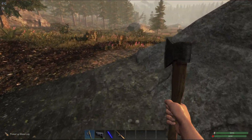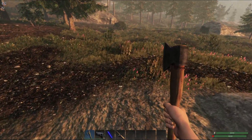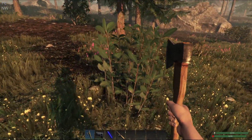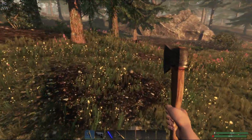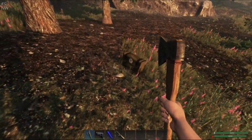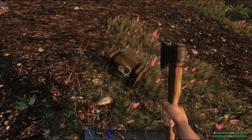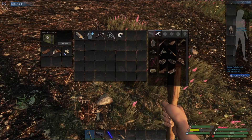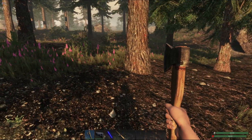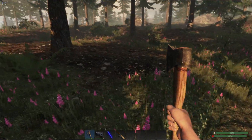I don't know what these metal nodes give you, but I need some plant fiber. There's a crate here — a medical crate. What's it got in it? Some tomato seeds and some cloth. Nice — cloth is really hard to come by.